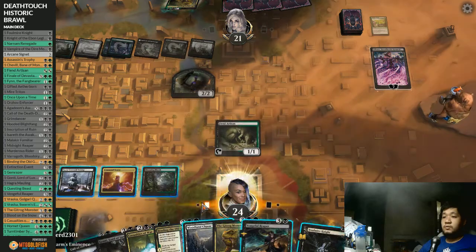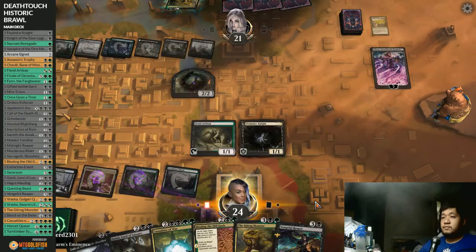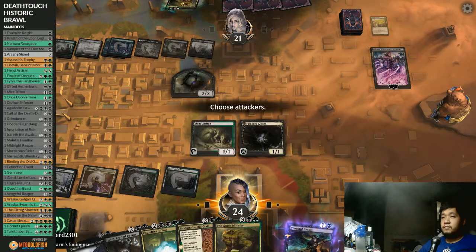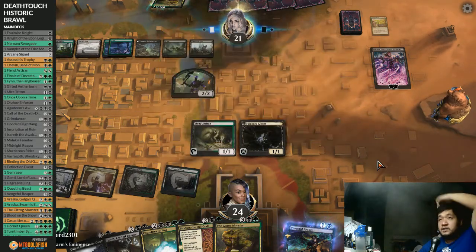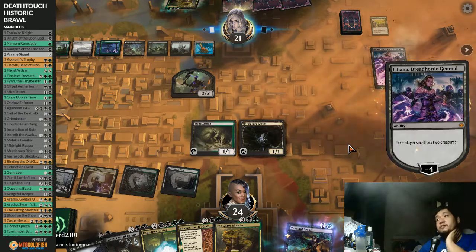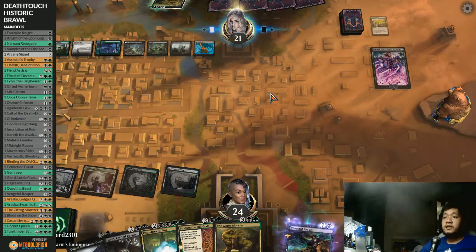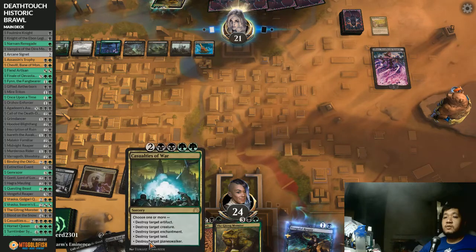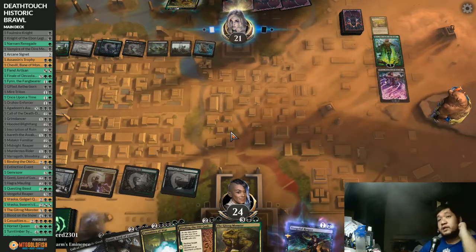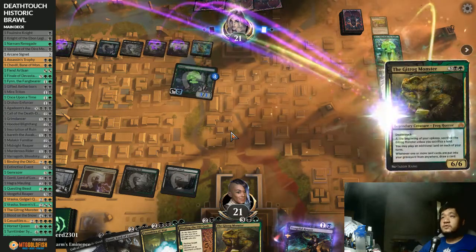Oh baby! We'll see if our opponent goes for the minus four - usually they just do extra zombies. They go for the minus four - that's fine. We can call up the Death-Dweller stuff back. We need more mana for this but we need to drop things ASAP. Opponent just playing the value game. We'll Binding the Old Gods for lack of anything better to do - taking a piece of it. I'll have to play the other as a land.